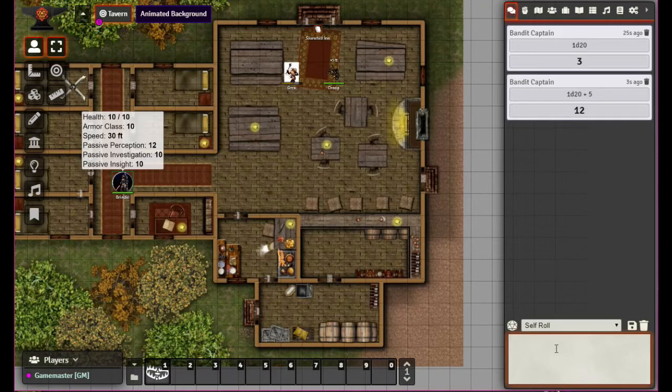We also brushed upon how to do advantage and disadvantage. There are two ways to do this and they achieve the same thing but are kind of the opposite. For example, you can use 'kh' for Keep High, or the equivalent is 'dl' — Drop Low — which will also give you advantage and keep the high. You can use whichever one you want.